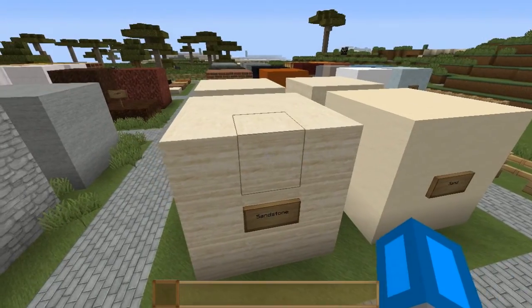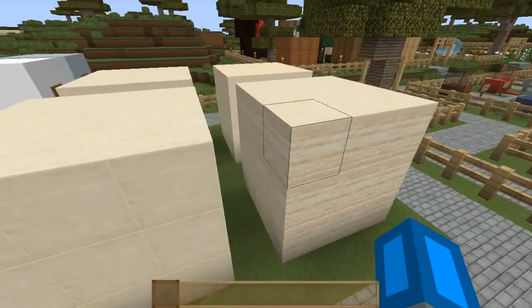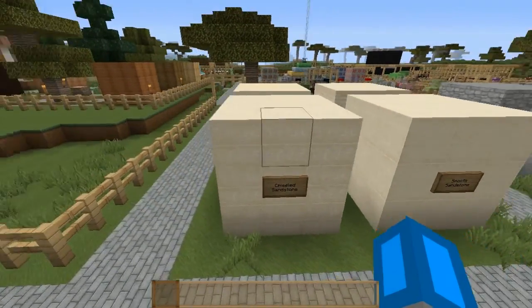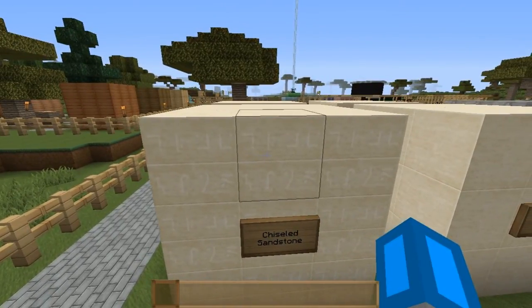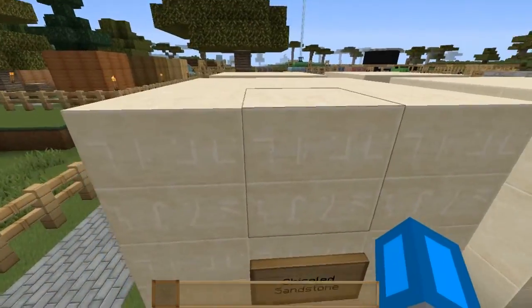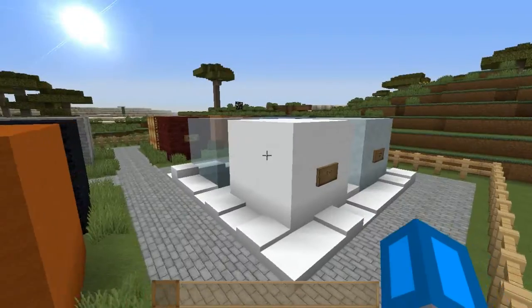Here's the sand section. That sandstone is realistic and I like the look of it. Smooth sandstone and chiseled — again, this looks like if it was higher-textured or more detailed it would look a lot better, but there's just not enough pixels on it, if that's what you call it.